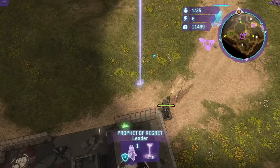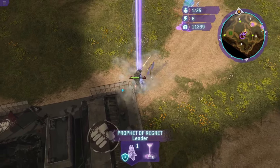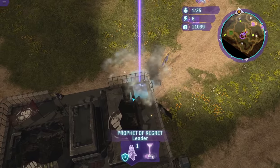Now looking over at the Prophet Beam, this orbital strike wreaks massive destruction upon anything it touches. However, it costs more resources than you'd ever want to spend.